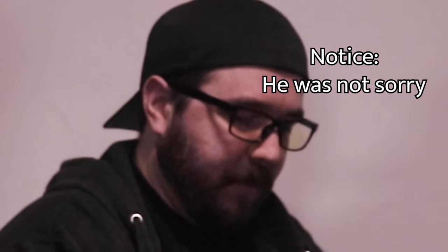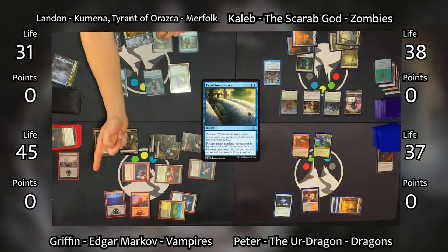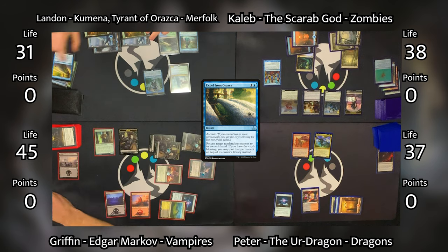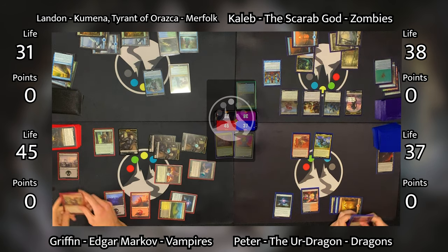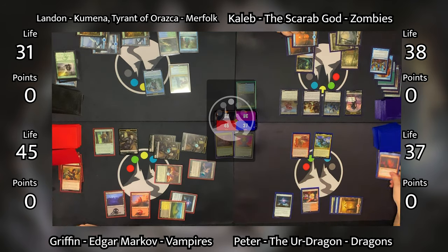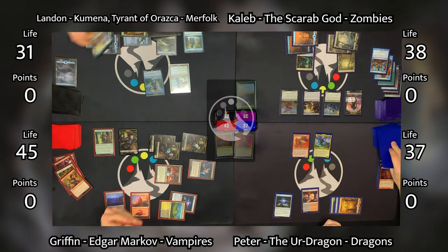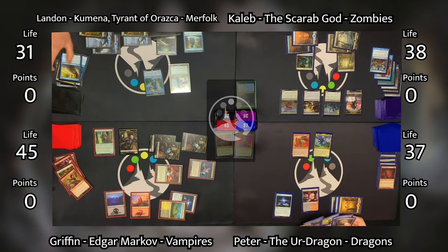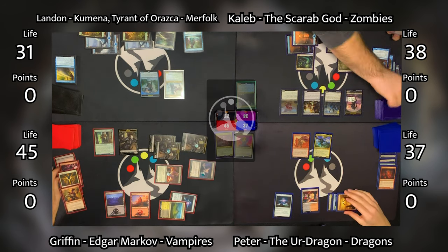Caleb starts his turn, untapping and drawing. He plays a Swamp, then taps one black mana to play Carrion Feeder. Caleb's got a proposition for the group — he checks cards in hand around the table, then offers a Windfall. Hearing some positive notes from the group, he taps three mana and plays Windfall. Landon responds by casting Expel from Araska, sending Rakish Heir back to Griffin's hand so he'll now have to discard it. Then Windfall resolves, making everyone discard their hands and draw four new cards. Peter discards Smothering Tithe, Balefire Dragon, Stomping Ground, and a Swamp. Griffin discards Rakish Heir, Radiant Destiny, and Stenzia Masquerade. That was a good play by Landon to get rid of the Rakish Heir and then have Griffin just send it right to the graveyard.